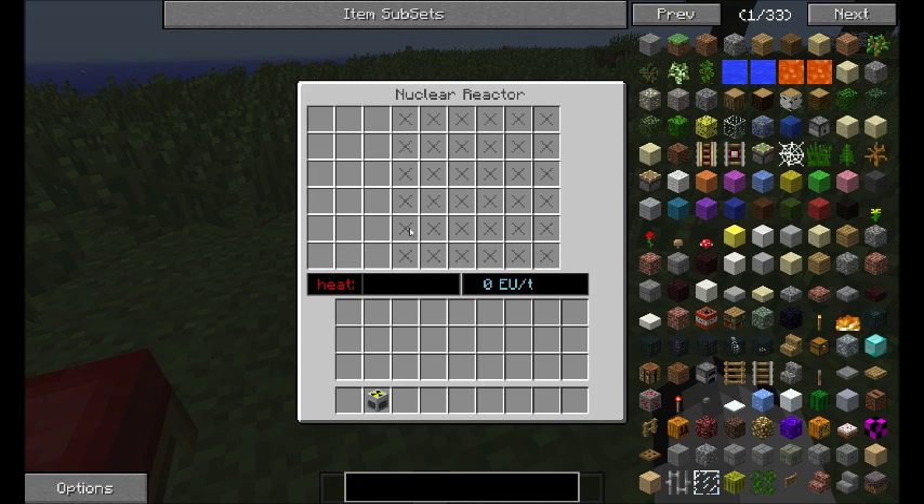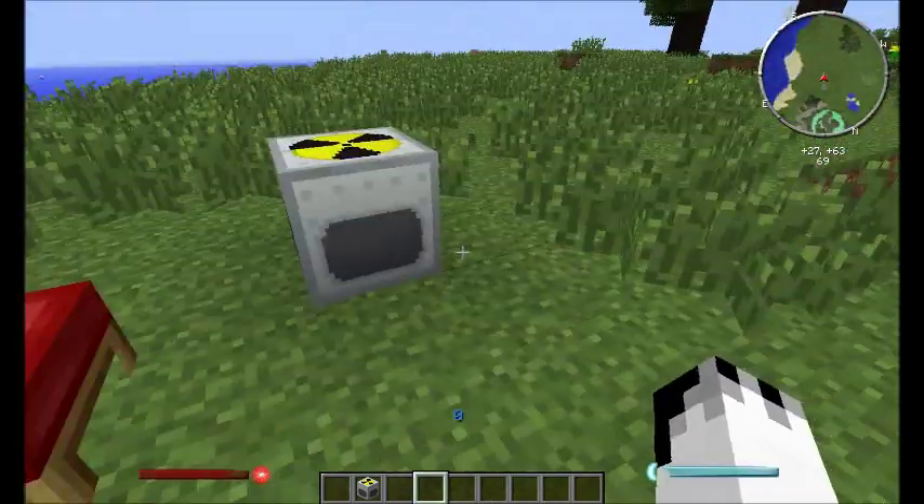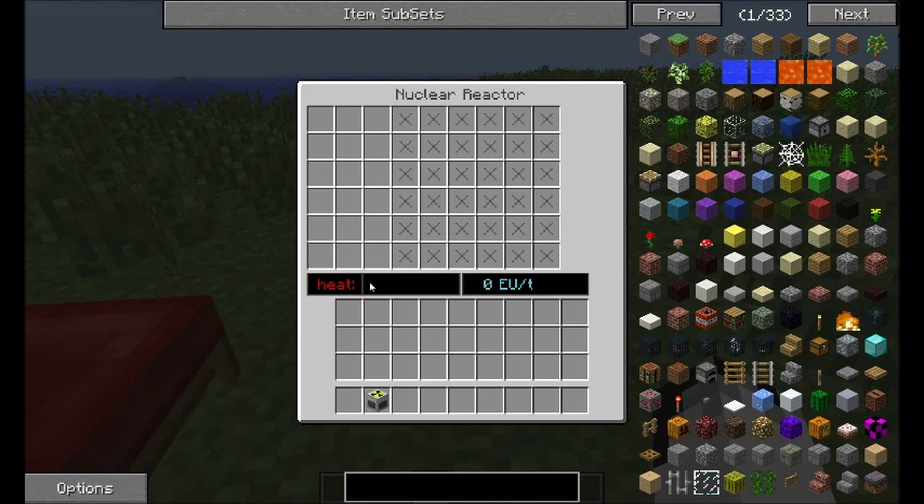These crosses you can't put anything in. You can put things in the other slots. For each upgrade you unlock one of these, and your upgrades are just put in as normal — the reactor chambers on the side. It also displays your heat as a bar and your EU rating.